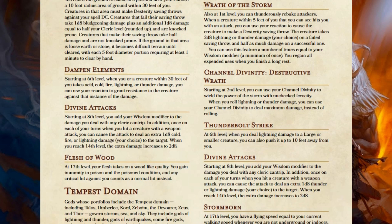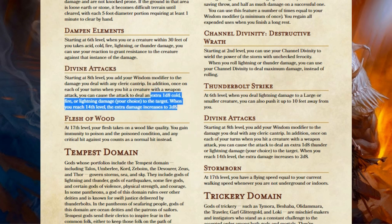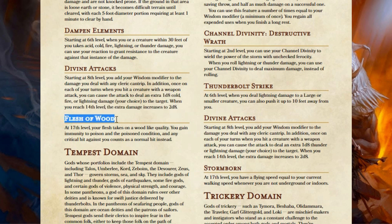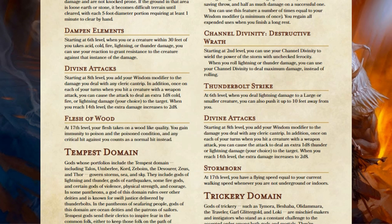The next change is of course Divine Attacks, but for the Nature Cleric I'm not giving Radiant damage for Weapon Attacks — they can choose Cold, Fire, or Lightning damage to the target with their weapon. Now, I also had to change the 17th level ability, because before it directly related to their old Channel Divinity. Now they're going to get Flesh of Wood: at 17th level your flesh takes on a wood-like quality, you gain immunity to Poison and the Poisoned Condition, and any critical hits against you count as normal hits.